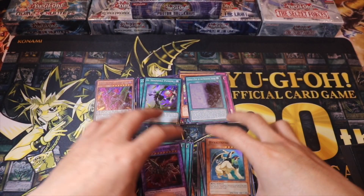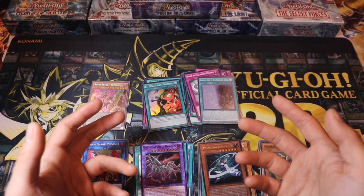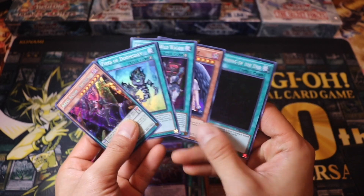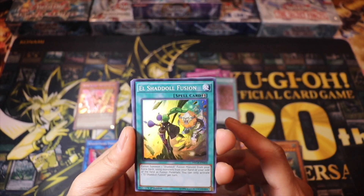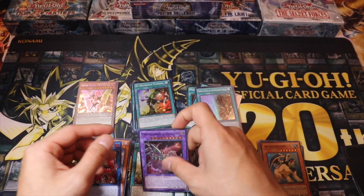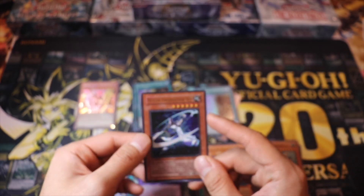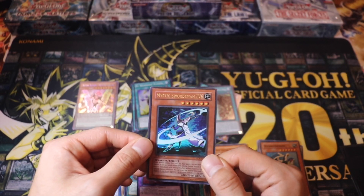We managed to pull all Holos from each set — I didn't expect to pull this many Holos to be honest. Let's do a recap: we pulled a Beast Actor Superstar as our Secret Rare, El Shadul Fusion, Good and Evil Burning Abyss, Nightmare Phoenix, Cyber Darkness Dragon, and Mystic Swordsman. Back in the day it was really hard to pull any Holos or Ultimate Rares from that set, so we managed to pull one. We're on a good start, and I have quite a few more packs, so maybe we'll pull an Ultimate Rare.